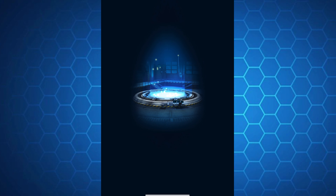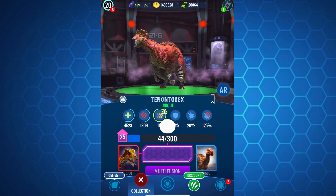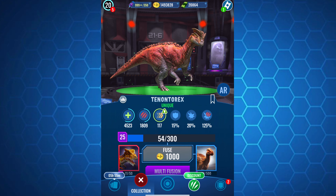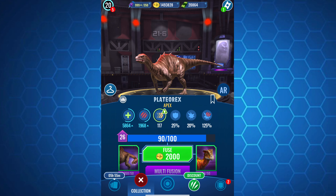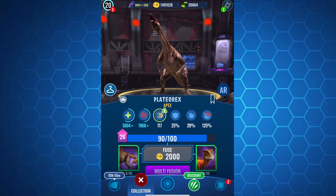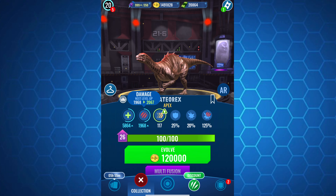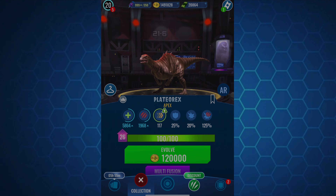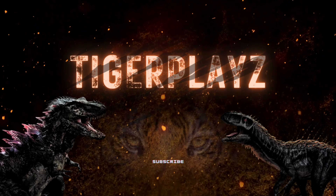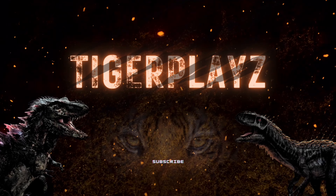Speaking of Apex Fusions, I can actually get my Platyorex leveled up as well. The event helped me get some Platyospikosaurus, and I also darted a lot more Platyosaurus to collect some DNA. Got some pretty good fusions, and with that being said, I can get a level 27 Platyorex. I'm going to be saving that for after the coin tournament ends. But for now, I'm just going to jump into PvP and see how this monster does.